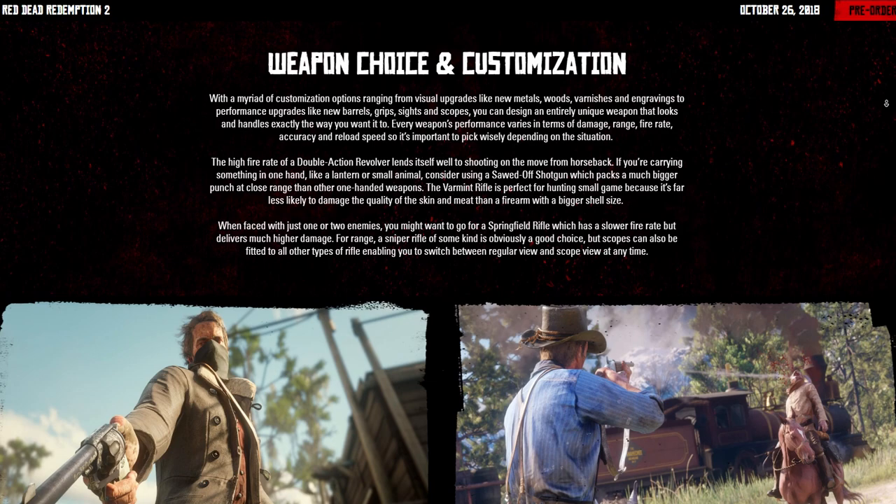When faced with just one or two enemies, you might want to go for a Springfield Rifle, which has a slower fire rate but delivers much higher damage. For range, a sniper rifle is obviously a good choice. Scopes can also be fitted to all other types of rifle, enabling you to switch between regular view and scope view at any time.